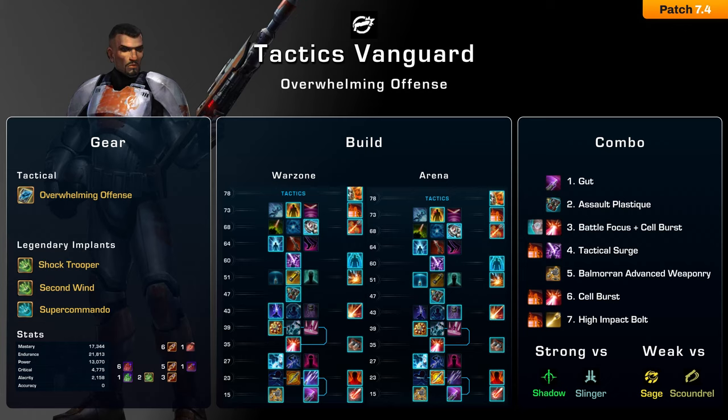The best legendary implant is Shock Trooper. It gives you an extra 10% damage for 15 seconds and on top of that reduces the cost of your stock strike by 4 energy. For your second legendary I recommend running Second Wind, especially if you play solo. The 20% heal and 75% movement speed buff, which triggers when you get a kill or assist, will come in handy whether you are running low on HP or chasing down a ranged target.